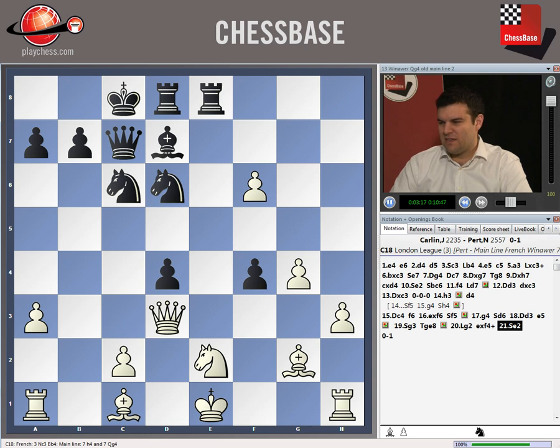I'm going to leave this as a puzzle for you to work out - black to play and win, see if you can work it out. But this is just another example of how the poison pawn French can just be so lethal, and how black can get huge attacks very quickly.